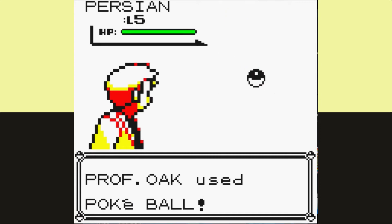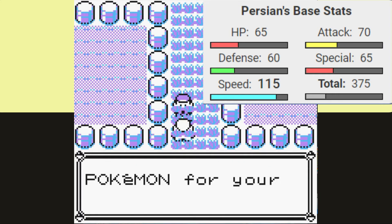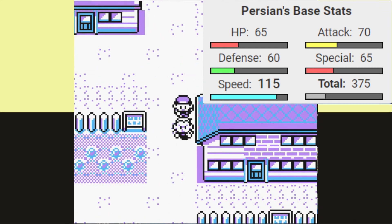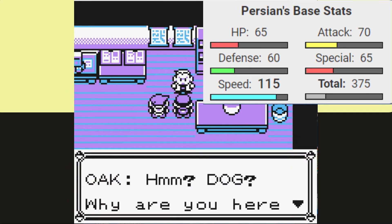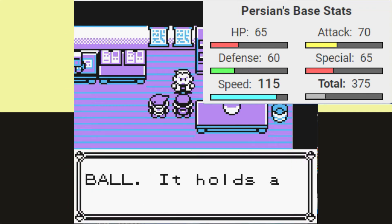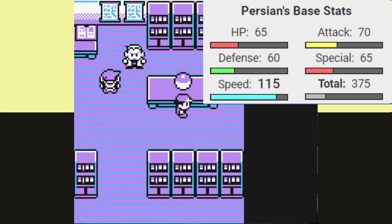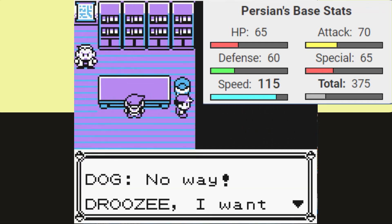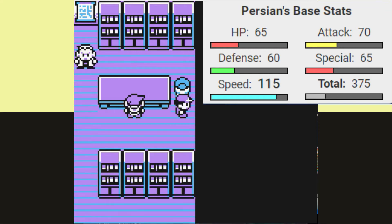Persian has incredible speed, tied with Starmie for number 7 of all Gen 1 Pokemon. This means we're likely going to be getting a lot of critical hits today, since in Gen 1, base speed and critical hits are tied together. The rest of Persian's stats are pretty average, though. We may have some sticking points, but overall the attack isn't terrible, and as long as we're attacking first, I think we should be good, because we won't be as frail as we were with Dugtrio.